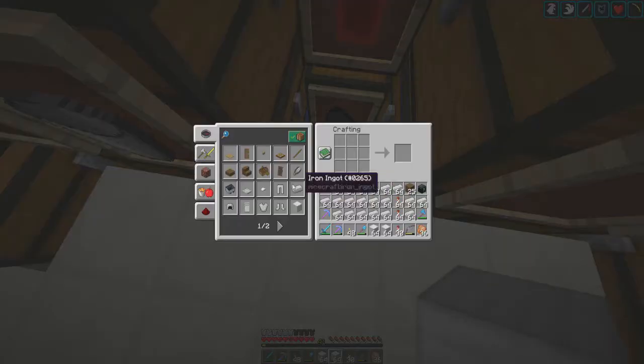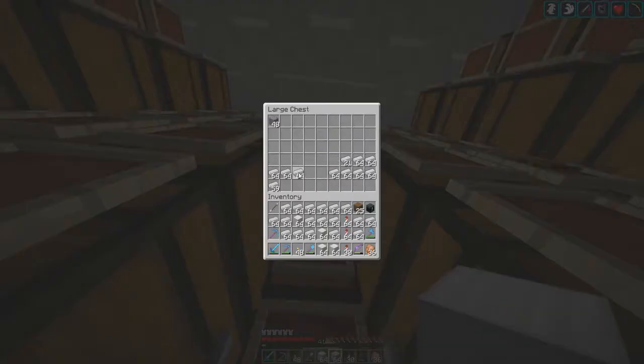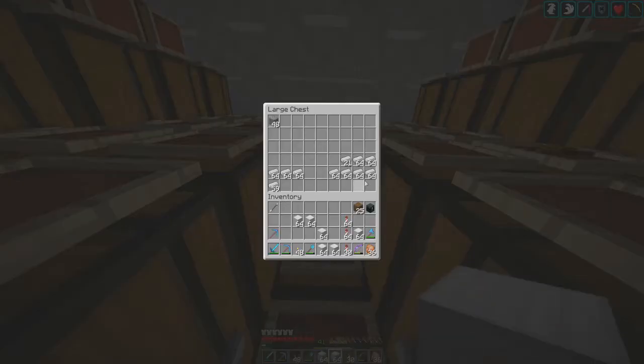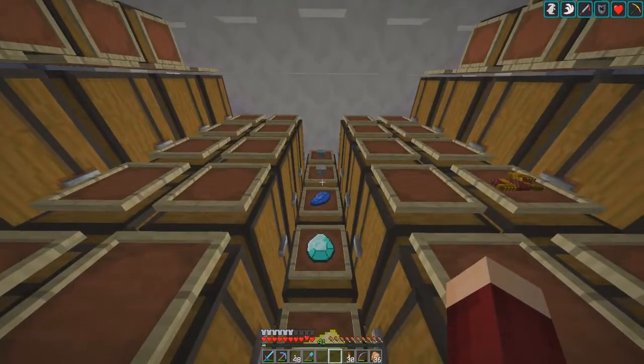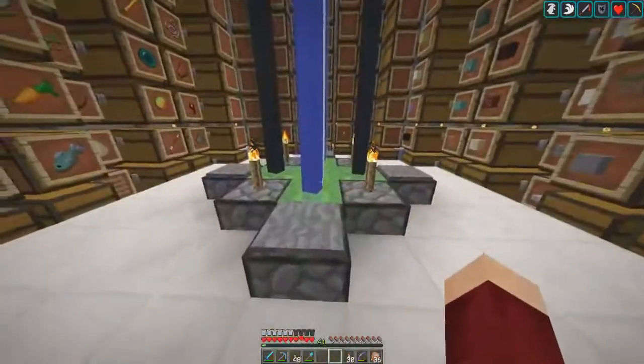One stack of blocks, two stacks of blocks - oh good lord! The next big farm we're doing is the gold farm, because I want this much gold. Gold is a block I just like looking at, and I used to like having a lot on hand to make god apples - of course you can't make those anymore. How many blocks? One, two, three, four, five, six, seven and a little bit stacks. We're never going mining again!